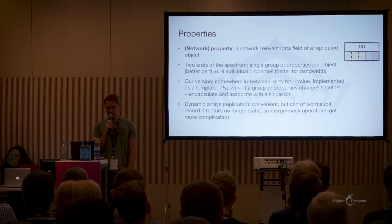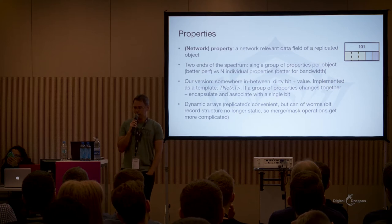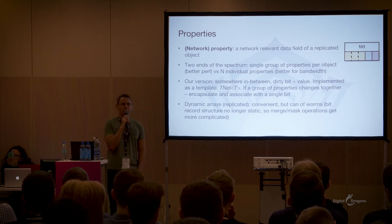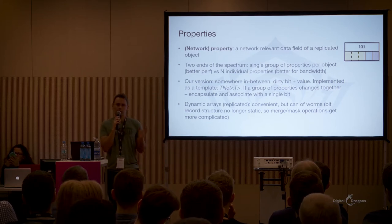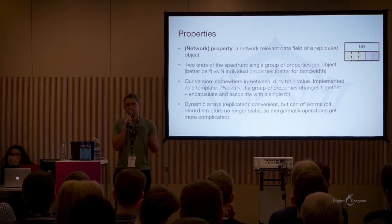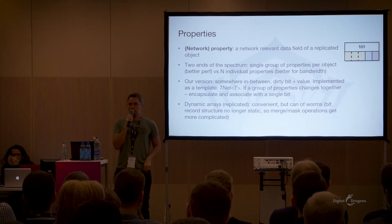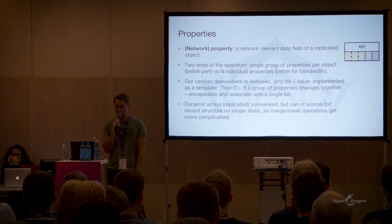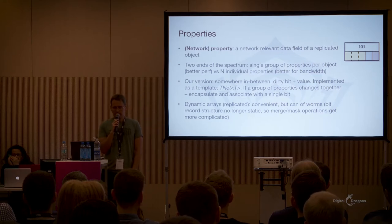What's a network property? In the context of this talk, I mean a network-relevant data field of a replicated object. The 'network-relevant' part is important because objects can have hundreds of properties, but not all of them are important from a network standpoint. Like the position of a dynamic object is usually network-relevant; however, you have a mesh representation that never changes — host and client load it on their end, and there's no need to send it over the network. So in this case, mesh wouldn't be a network property.